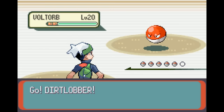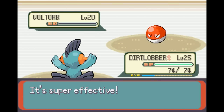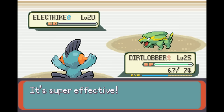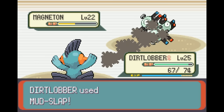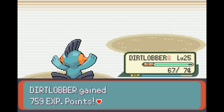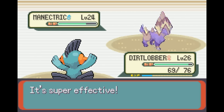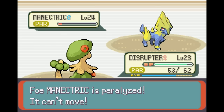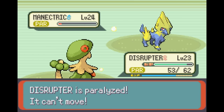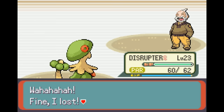The gym trainers weren't much trouble, so it was time to fight Watson. I led with Marshtomp because of the Ground-type advantage. Voltorb went down to a crit Mud Slap, Electrike required two, and Magneton — the Pokemon four times weak to Ground — also required two Mud Slaps to KO. This move is just disgustingly weak. Finally, in came Manectric, and unfortunately Mud Slap only did about one fifth to a quarter of its health. I brought in Breloom to go with the Leech Seed stall strategy, because otherwise I would've run out of Mud Slap PP. It took a while, but I was never in danger of losing, and Manectric eventually fell.